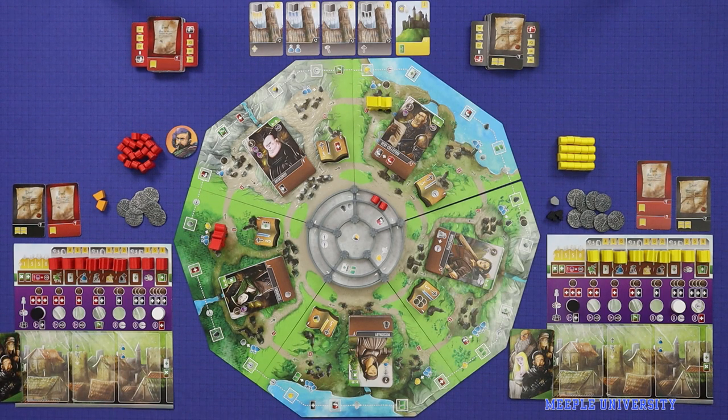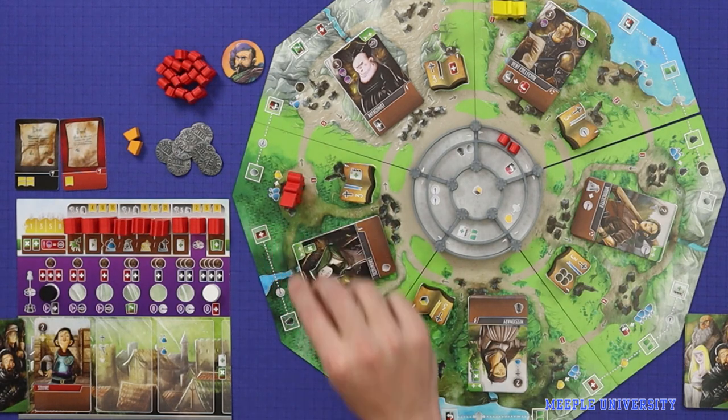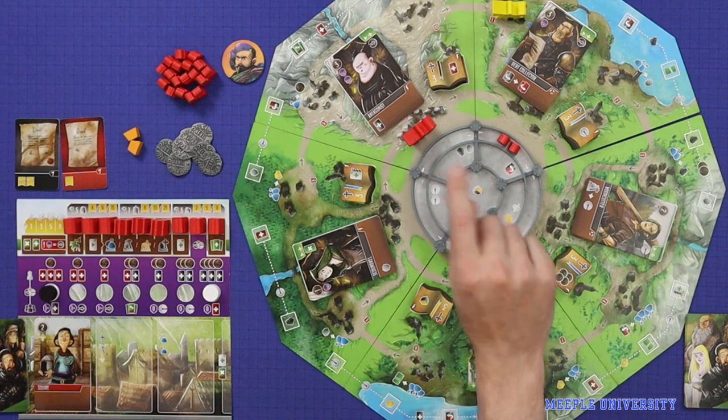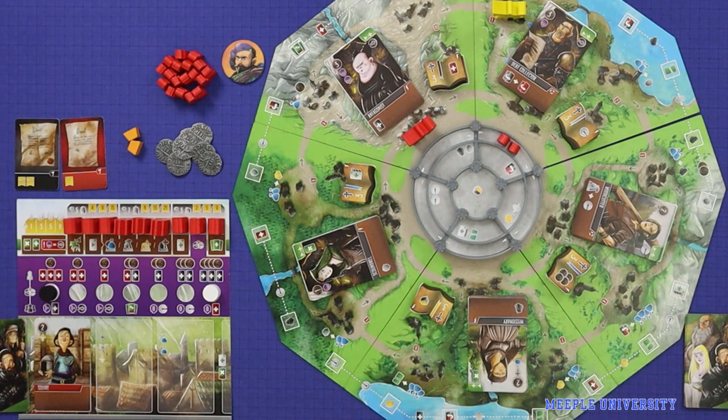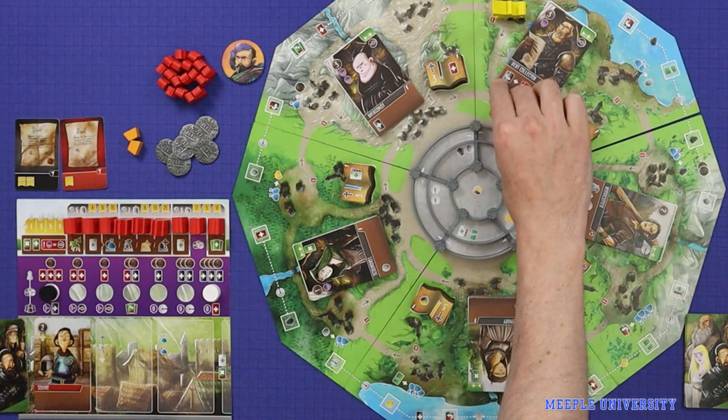We start with no cards down here in the tableau. I want to get stuck into placing workers. So I'm going to start by placing the squire. The squire doesn't have any effect here. I move two spaces, but I want to go over here near where my starting workers were, so I'll pay a silver to move an extra space.